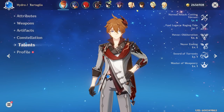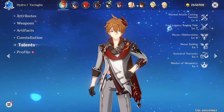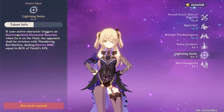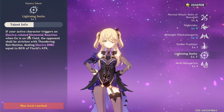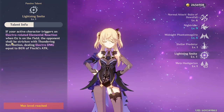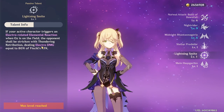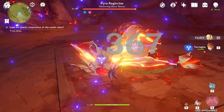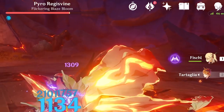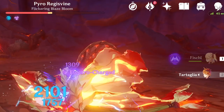Childe is going to be our main attacker, but the main powerhouse of this composition is actually Fischl. The reason is her Constellation 4: if your active character triggers an Electro-related elemental reaction while Oz is on the field, the opponent will be struck with Thundering Retribution, dealing 80% of Fischl's ATK as additional Electro damage. You can see this in action here — notice the lightning strike from the sky whenever an Electro proc occurs, doing additional Electro damage. That is Oz's lightning strike damage.